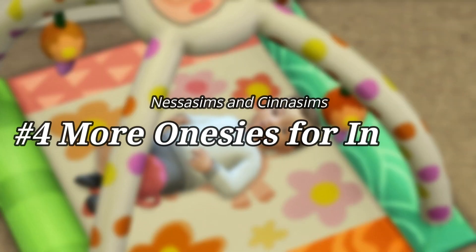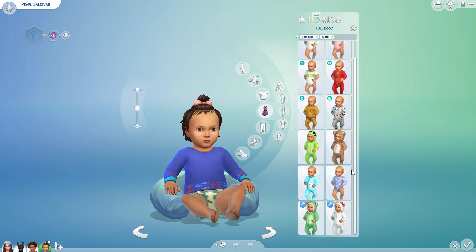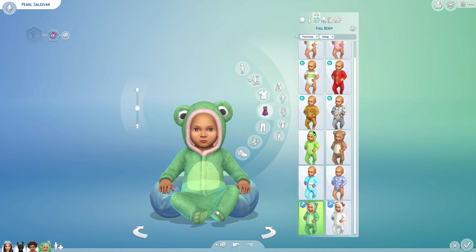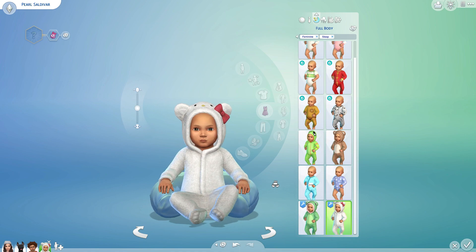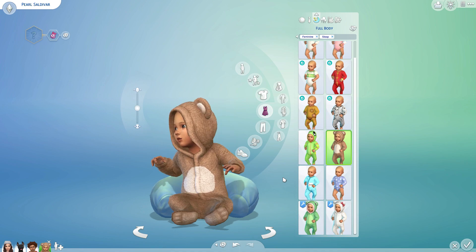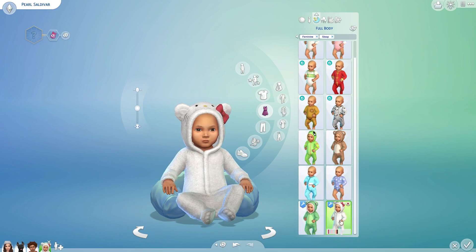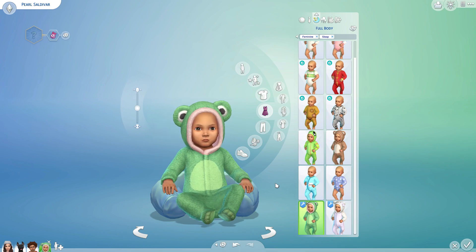Oh hey Bella, didn't see you there! Number four: more onesies. I'd like to show you two new onesies I found. First, we have the Froggy Onesie by Nessa Sims, and then the Hello Kitty Onesie by Sena Sims. This is very much wanted because we only have one onesie that came with the infant update. The Hello Kitty one has a few swatches, and the Froggy Onesie only has one swatch — but it makes sense, it's a frog, it's green.